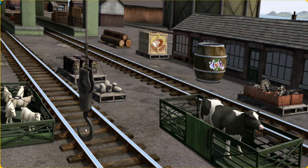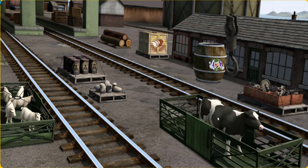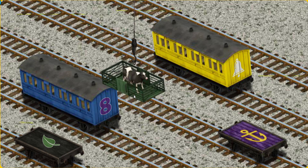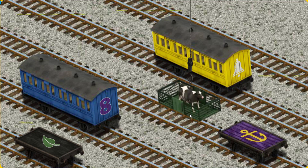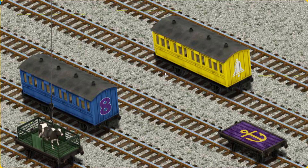Show Cranky where the cow is. That's it! Let's lift and load. Now the cargo must be loaded. Show Cranky where the black flatbed with the picture of a green leaf is. That's it!